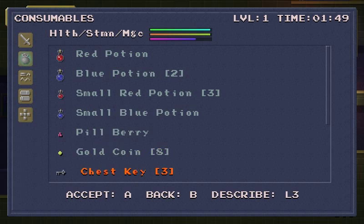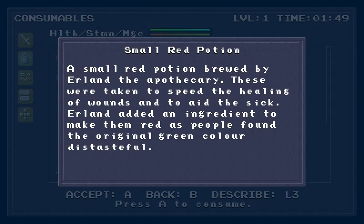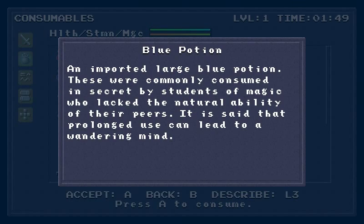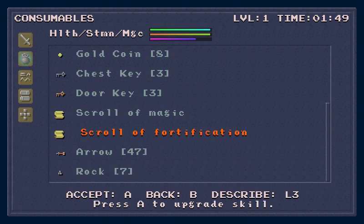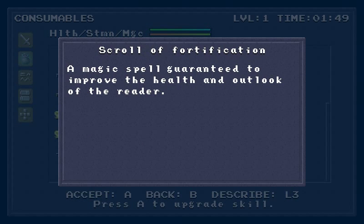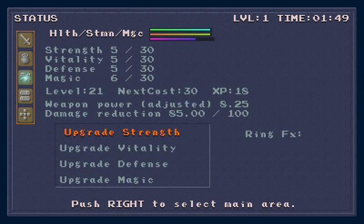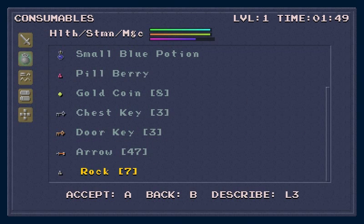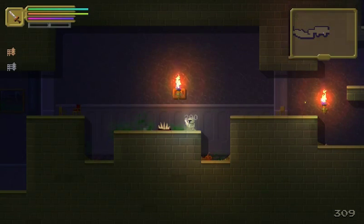We've got a bunch of stuff. Oh, you can describe items — excellent. Oh, you can just upgrade your stuff with scrolls? I used two scrolls. We're just gonna assume I'm better now.